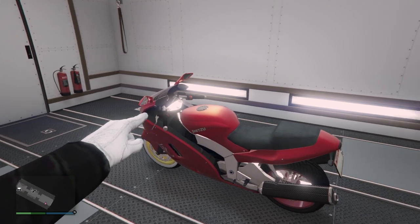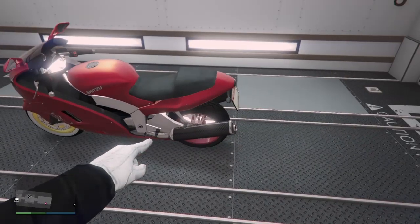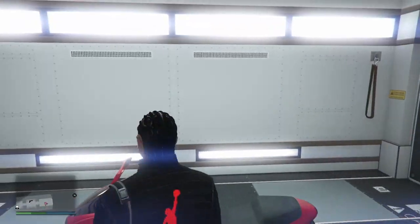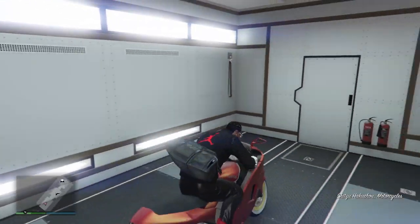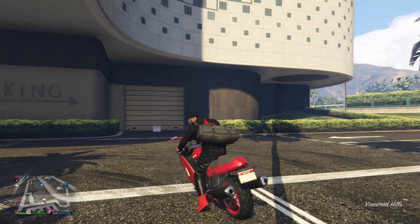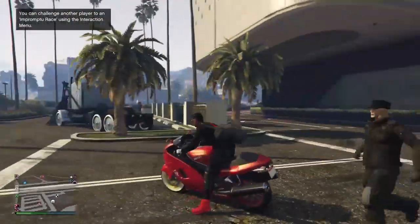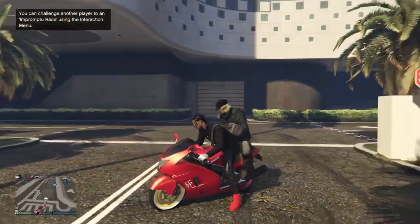This is the vehicle I'll be getting glitched out in. We won't lose this vehicle, but it must be a motorcycle — and you need to know where it's located. Make sure this is the only bike of this type that you have; we'll be requesting it later to help out. I'll drive this bike out and have my glitched-out friend get on the back.